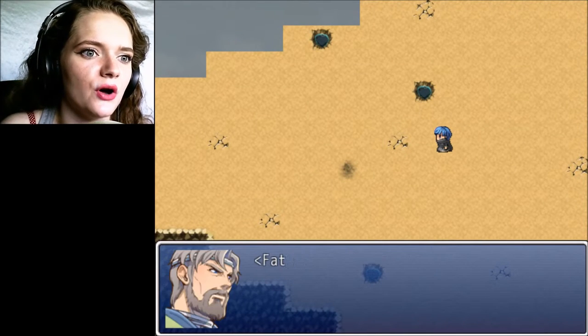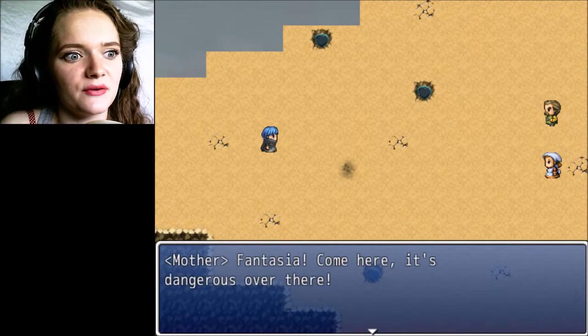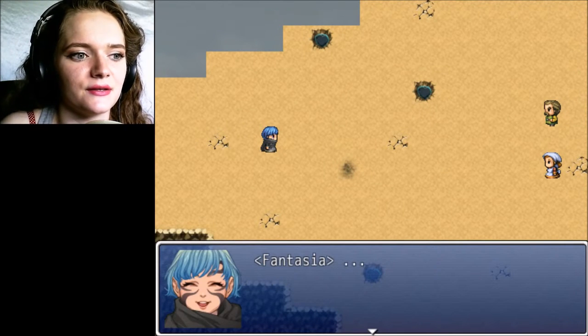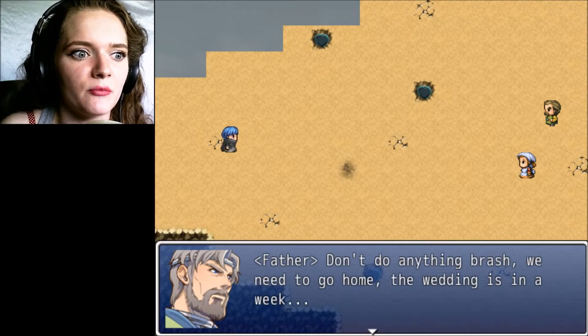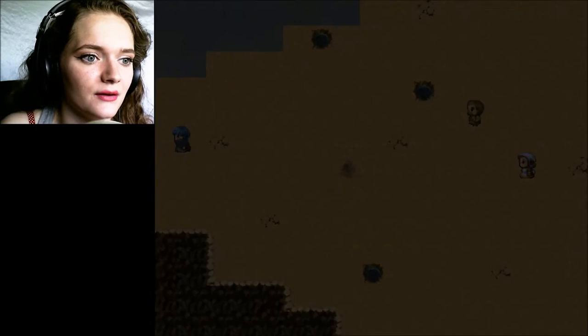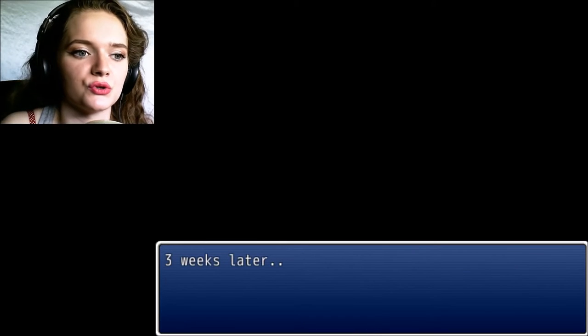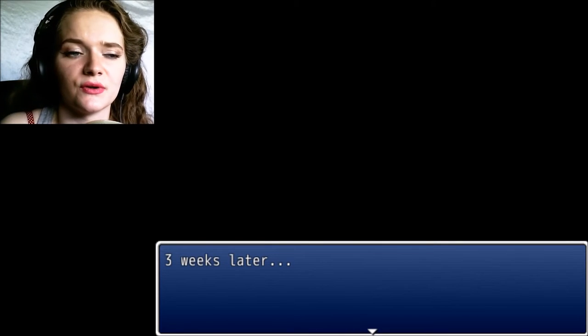Fantasia? Fantasia, sweetie, where are you? Fantasia, come here — it's dangerous over there. Don't do anything brash. We need to go home. The wedding is in a week. Fantasia jumped up the cliff, caught by her friend's magic, and ran into the woods. That's one trust fall. Three weeks later.